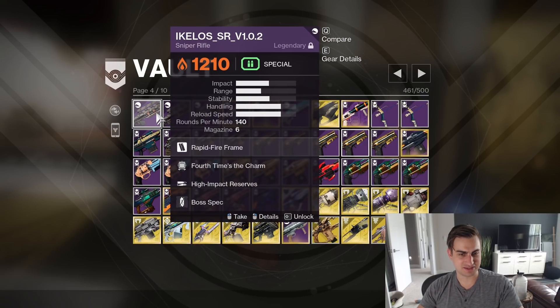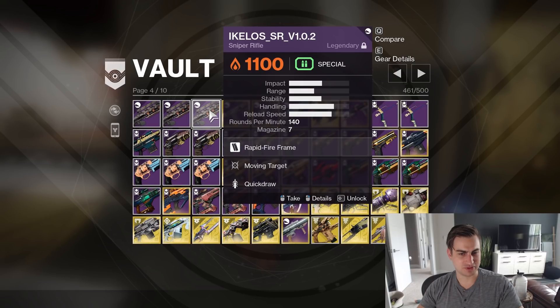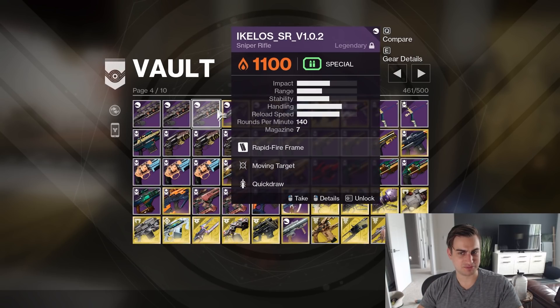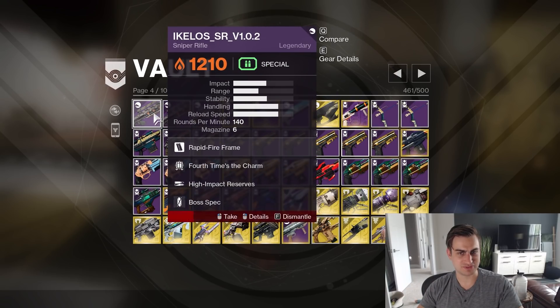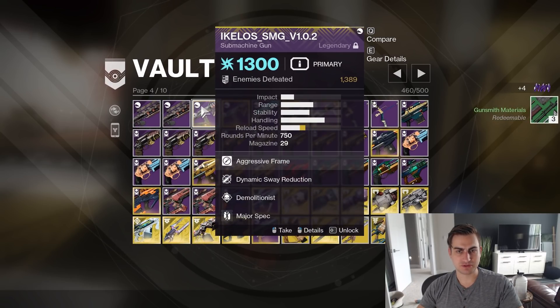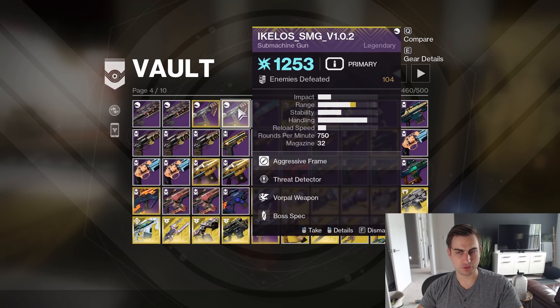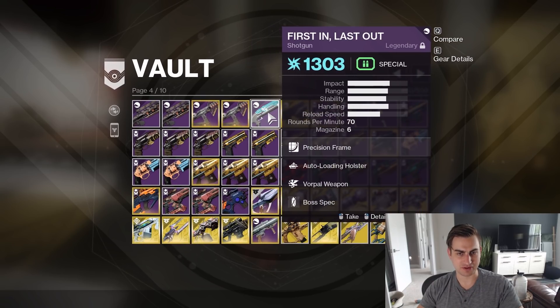Fourth Time High Impact Ikelos. Triple Tap Box Breathing, Moving Target Quickdraw — okay, so this is like the PvP one I didn't use. You're the odd man out here. Ikelos — 1,300 kills on this, this is my Warmind Cell generating one I used a lot. Threat Detector Vorpal — I hate Threat Detector, but Vorpal does work on Champions, so I've kept that around.